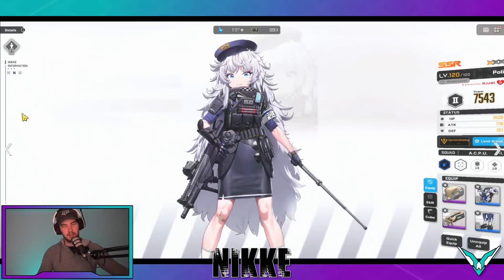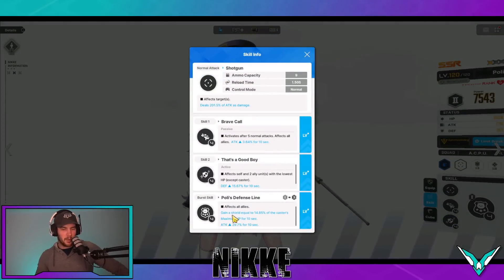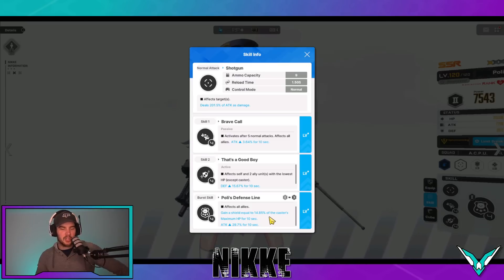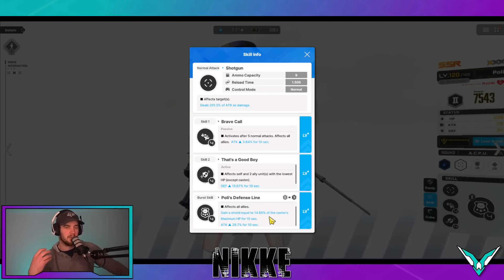Polly is a unit that I use, and unfortunately her shield doesn't work the way it's stated. In Polly's description it says: affects all allies, gains a shield equal to 14% of the caster's maximum HP for 10 seconds, and attack up 29% for 10 seconds. Unfortunately, the shield only applies to herself at the moment, which I believe is a bug — but maybe the description's wrong. So Polly's shield only applies to herself, which means it's not as good for mitigating damage on everyone. But if a self-destructing unit is targeting her, it's still effective. The attack buff, if you are using Polly, still does apply to your entire team.